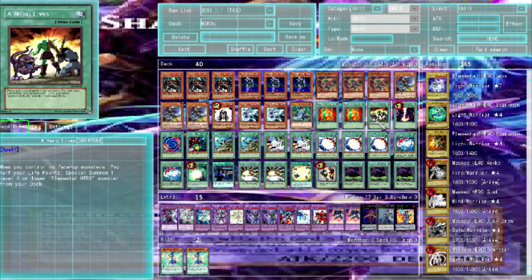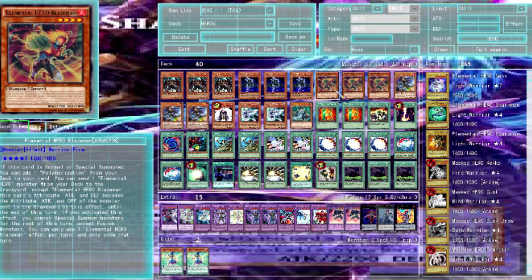If you ran Duality, you could still special summon other monsters because that's a cost and that's a condition — the effect of the card is to special summon one level four or lower. So there's a lot of madness you can do with Diamond Dude. Running three Blaze Man — as mentioned, he's the searcher.